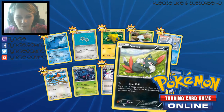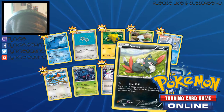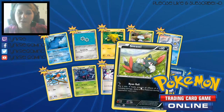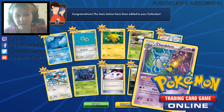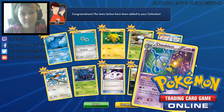We've got a Reverse Holo — you can barely see it on the Dark Type — a Reverse Holo Sneasel. And then we've got a Chandelure foil. Look at that — so beautiful. Chandelure is kind of a cool Pokemon, very spooky.